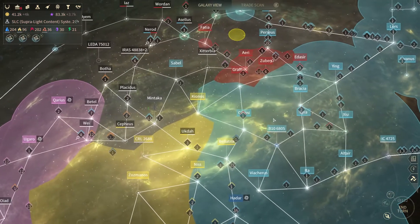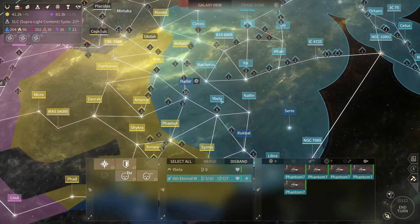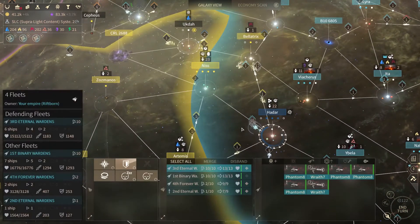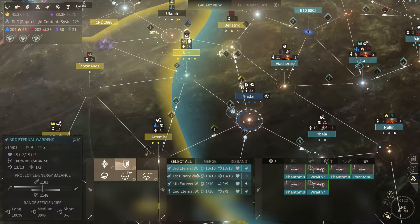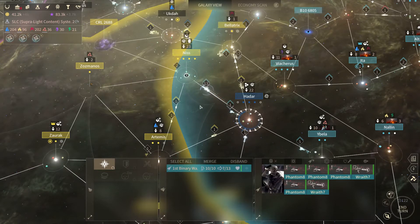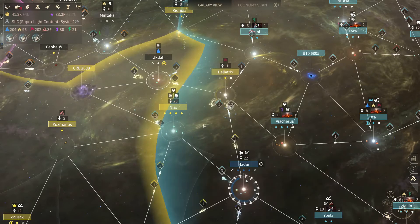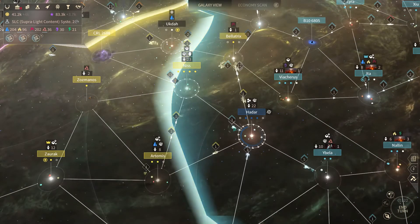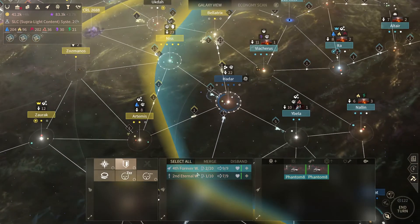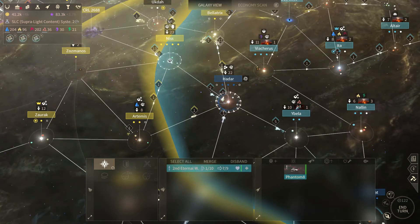I've got a tiny bit of movement left before I end the turn. I'm going to move these fleets on so they can come up towards this position. I'm actually going to station them there but I don't think I'm going to attack the Lumeris this turn — next turn probably. There's some ships; they're so fun. I think all of those have been upgraded. I can culture flip all of this very soon, a couple of turns hopefully. Let's move that there and that up there.